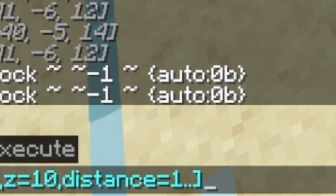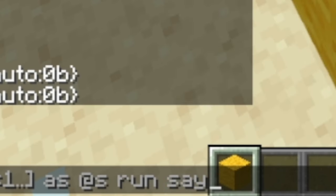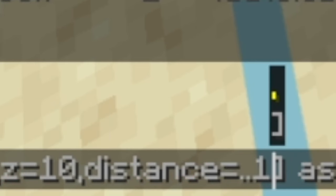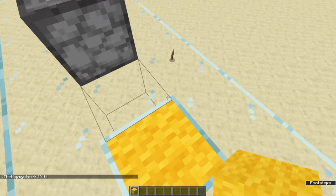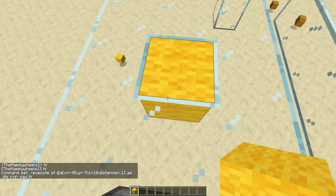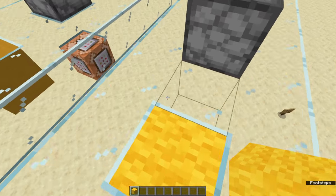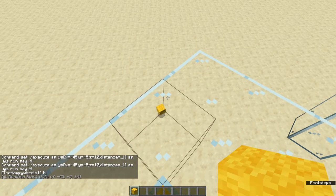Close the square bracket, and we're going to do as @s, run, say hi — and that's just going to test if we've actually done it right. We tested it and it said hi because we accidentally did 1..1 instead of ..1. So now, as you can see, if I say hi, it looks like this. But this is not going to activate unless we're standing right here. If we put that into a repeating command block, you can see it would do the same thing. Change this to execute as @a — now it works.